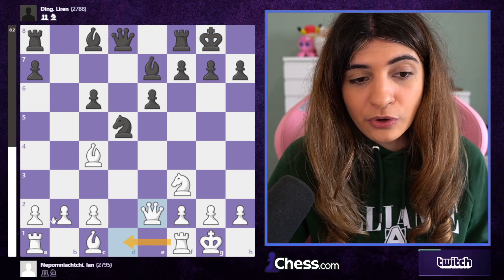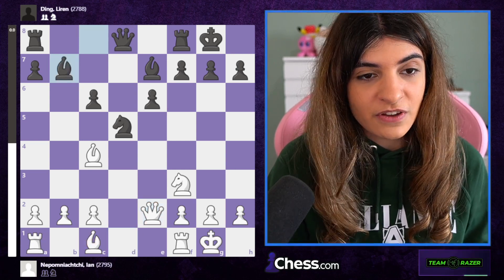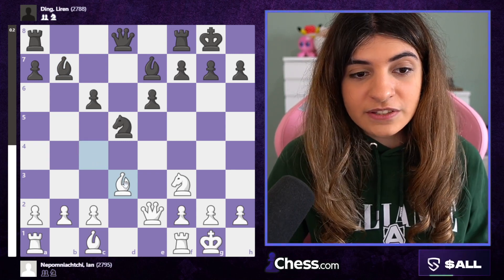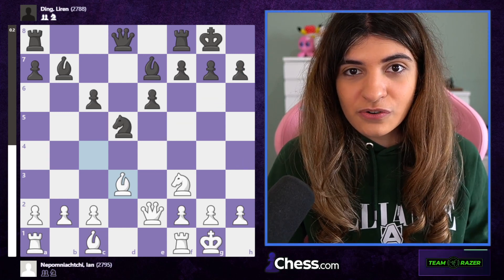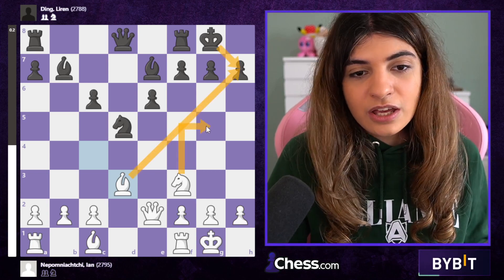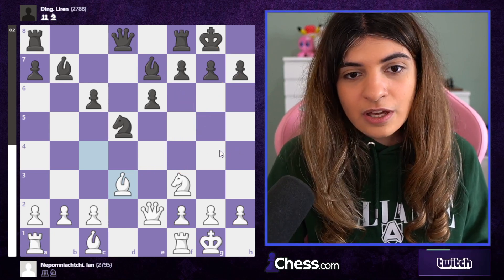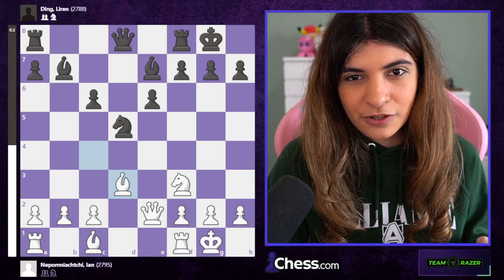Jan went for short castle, then short castle, queen e2 — simply giving space to the rook to go to d1 at some point. Bishop b7 developing the bishop, bishop d3 since the bishop wasn't doing much on c4. Now Jan is targeting the pawn on h7. There are situations where Jan could go for a Greek gift — take on h7, king takes, and play knight g5 check — but here g5 is well defended, though black still needs to be careful.